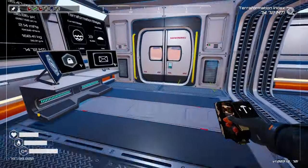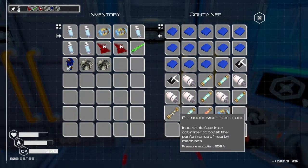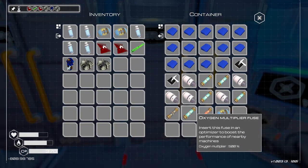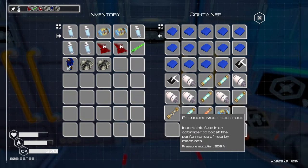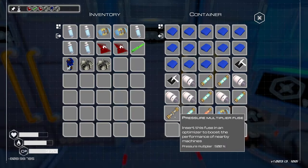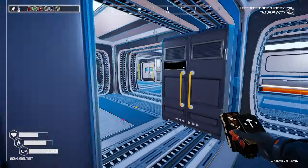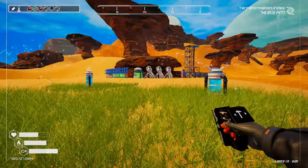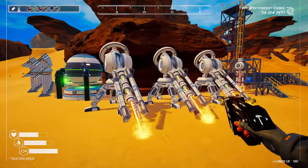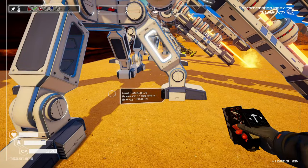Let's put this bad boy over here. We need an optimizer though. We have a few of them — pressure, oxygen, and heat. I'm really thinking probably pressure. We'll grab one of each and see what these machines are doing out here. This one does pressure and a little bit of heat.